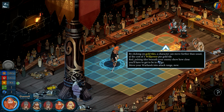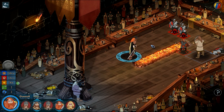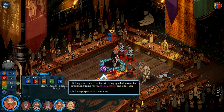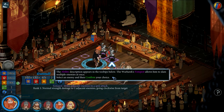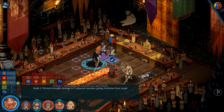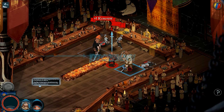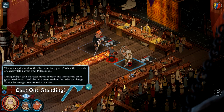Red pulsing tiles beneath your enemies show how close you will have to get to be in range. Move your Warhawk to the red. Normal attacks only affect a single target, but your Warhawk has a special ability — a whirlwind attack. Select an enemy. Wham!